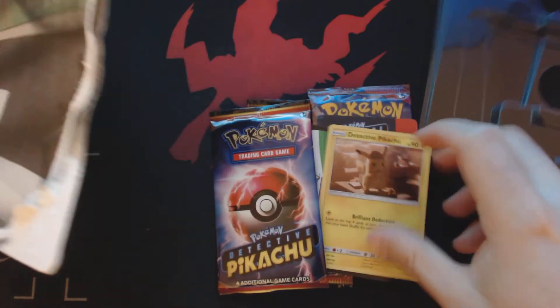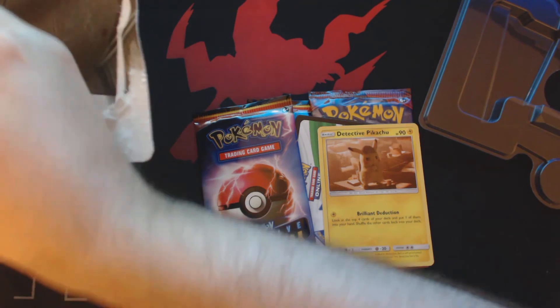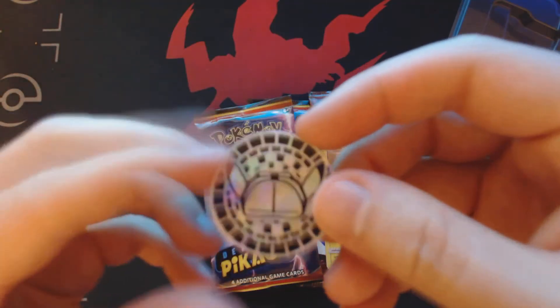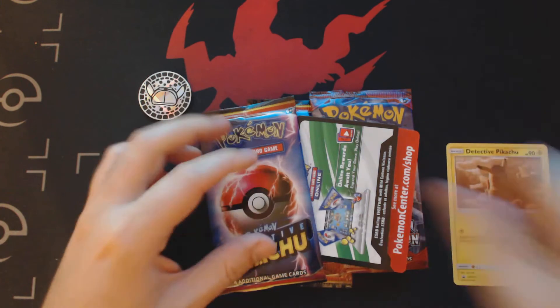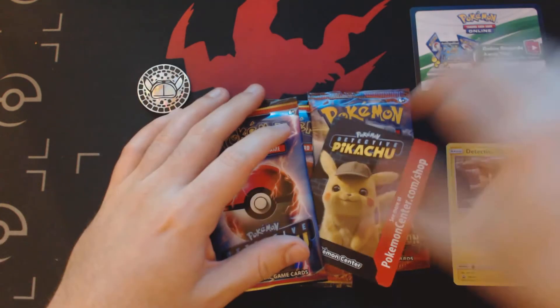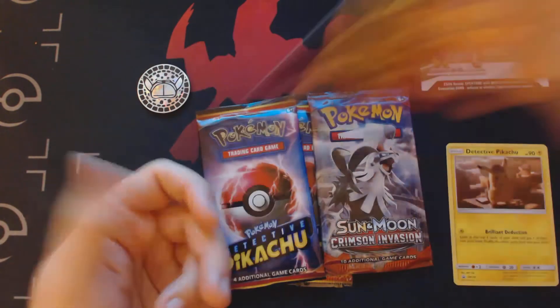More plastic. There we go, here are the things we care about. So we've got this Detective Pikachu coin. We have our Detective Pikachu promo card. We've got a code card — I have no idea what it unlocks, something for the Pokemon Center, a bunch of gear that they have.